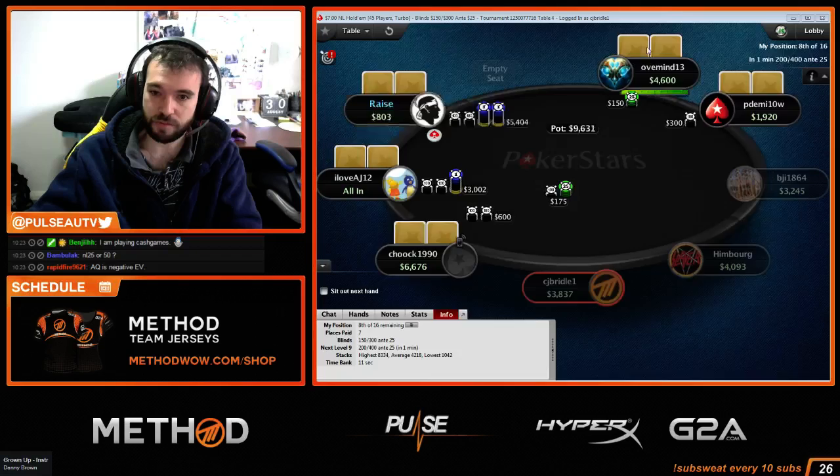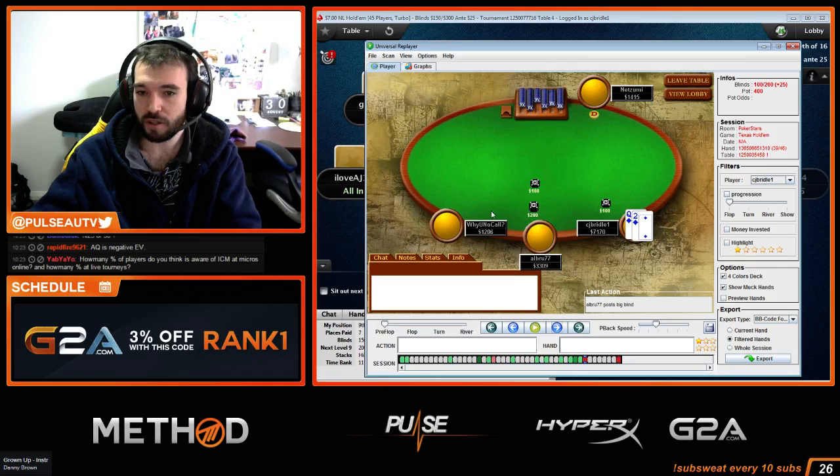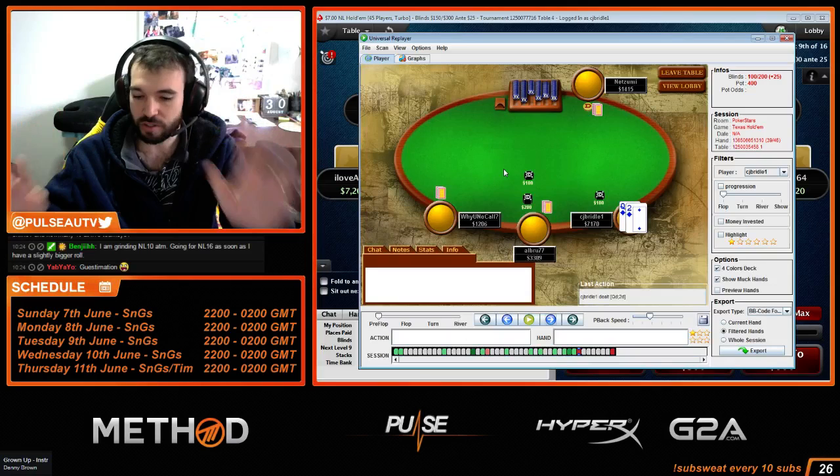We're one-tabling this and then I'm going to quickly show you the ICM calculation for this hand. Here are the stack sizes: it's a turbo knockout nine-man, on the bubble. Stack sizes: 1206, 1415, I have 7170, and the big blind has 3309. Take a screenshot if you want to do this yourself.